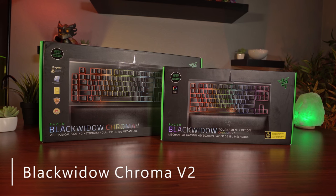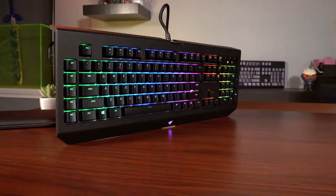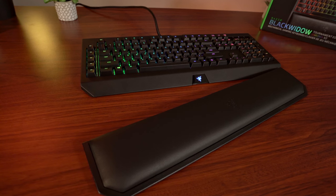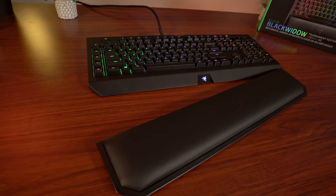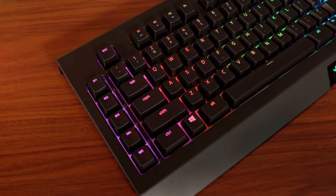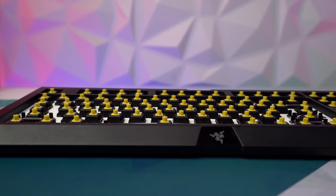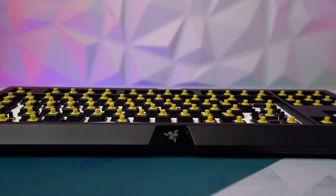A year later in 2017, we saw the next generation of the Black Widow with the Black Widow Chroma V2. This release was a near complete overhaul of the original Black Widow Chroma that brought lots of new additions and improvements. For example, the Black Widow Chroma V2 was the first Razer board to include a plush padded magnetic wrist rest, which was a very well received addition. It kept the new font introduced with the Black Widow X, and the V2 also brought with it a new switch type — the Razer yellow switch, which finally brought a linear switch option to the Black Widow, three years after the clicky and tactile versions were the only option.